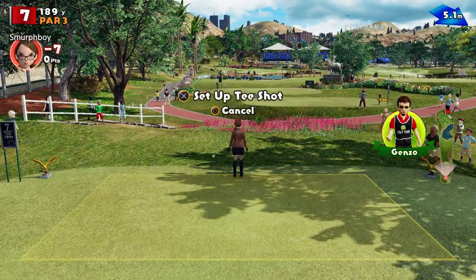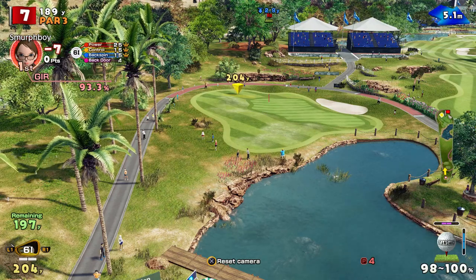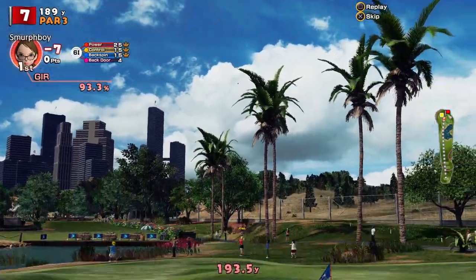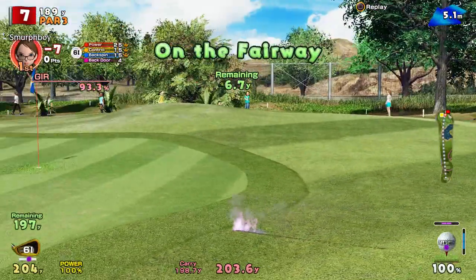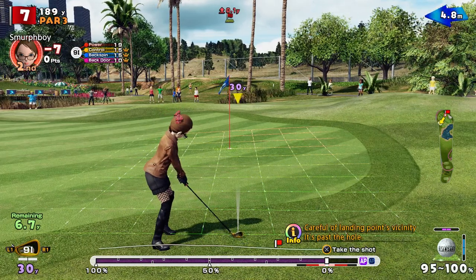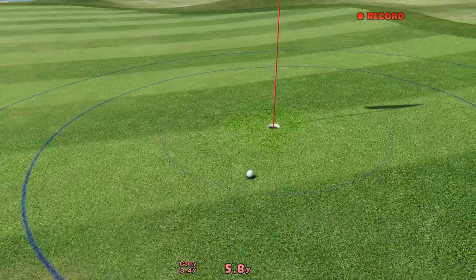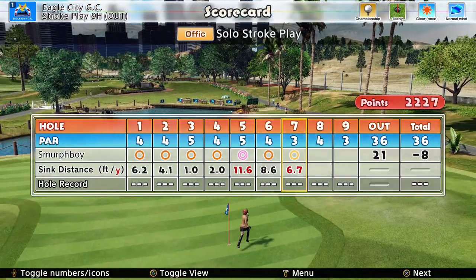Hole seven, it's a par three. It's going to be tough to get close to this in the wind — it's a six iron. Our line wasn't bad, pace was far too hard. So we're going to need another one of our chips. Yes! That was actually better than the other one — it's a birdie. So keeping the symmetry going.